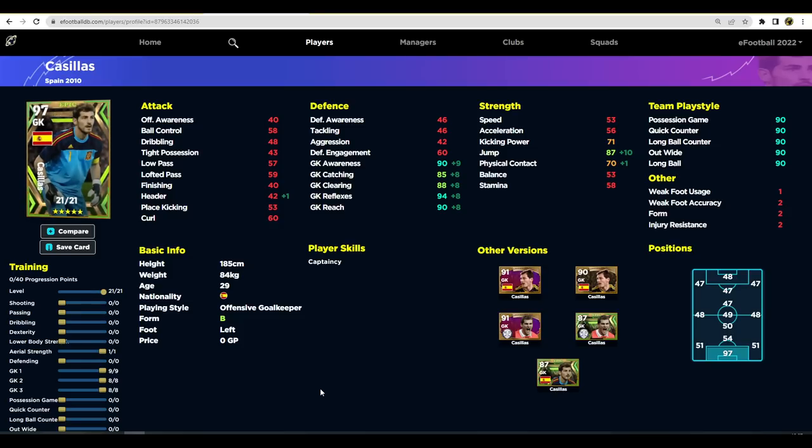Look at the stats you're going to be getting with Casillas — absolutely insane, apart from his form. You're going to have one of the best keepers in the game. He's not the tallest, so you need to develop the reach a little bit more than you would with a taller keeper. If a keeper is taller than 190 centimeters you don't need to worry about goalkeeper reach as much — just focus on reflexes and awareness. Because Casillas is a bit shorter, you might concede more from corners and set pieces against tall attackers if you don't have the goalkeeper reach up.